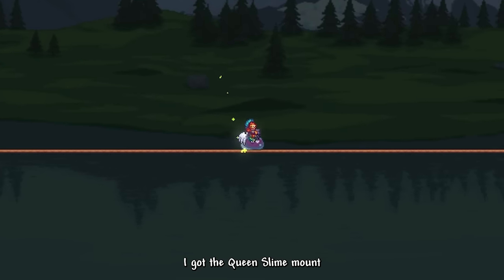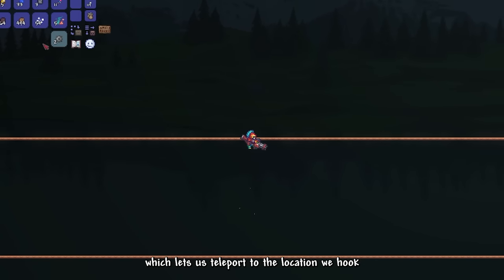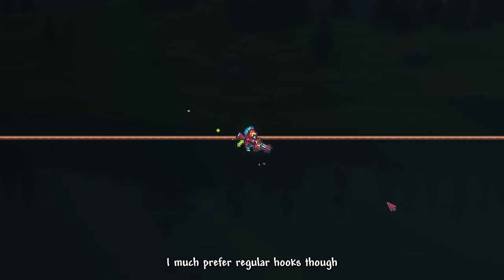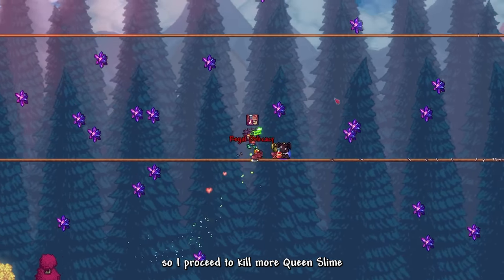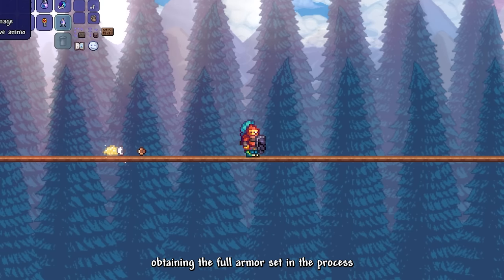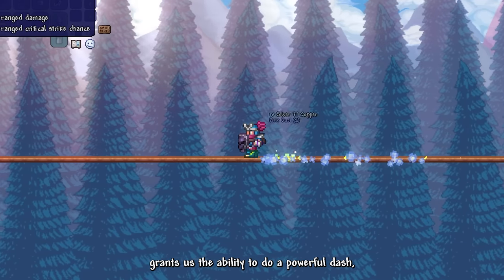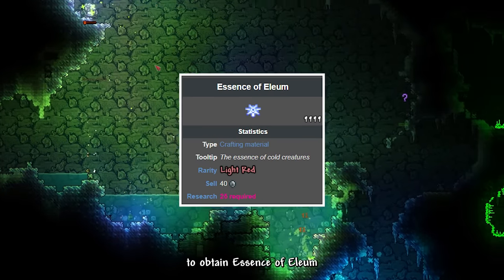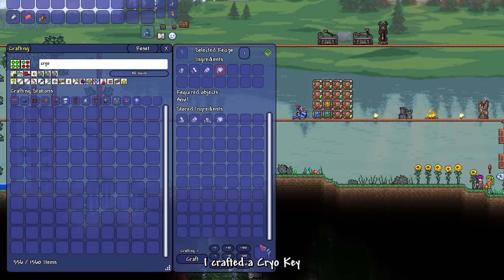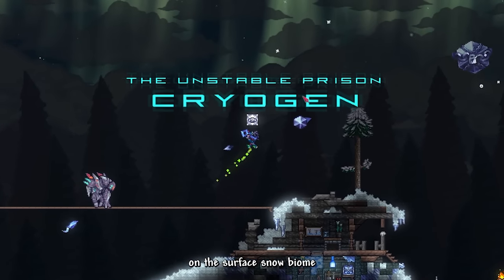From the treasure bag I got the Queen Slime mount and also the Dissonance Hook, which lets us teleport to the location we hook — though I much prefer regular hooks. We were missing some pieces for the Crystal Assassin armor set, so I proceeded to kill more Queen Slime, obtaining the full armor set. The set bonus grants us the ability to do a powerful dash. Then I went to the underground snow biome, farmed enemies to obtain Essence of Eleum, crafted a Cryo Key, and used it to summon Cryogen on the surface snow biome.